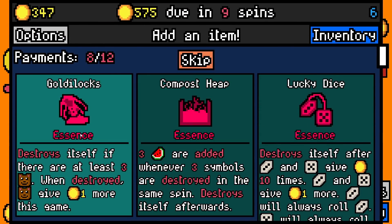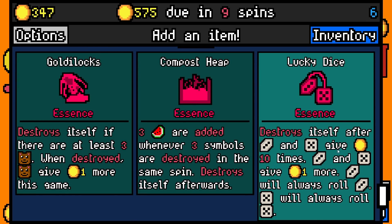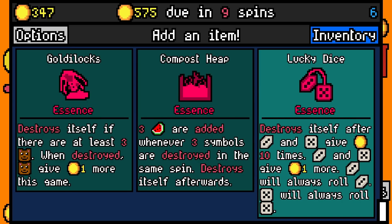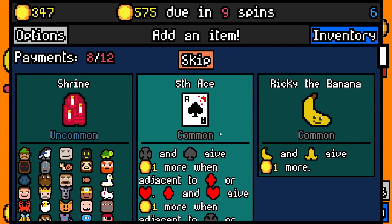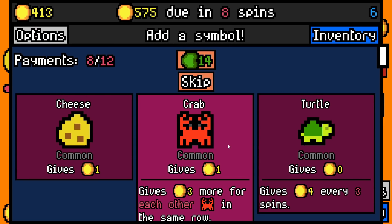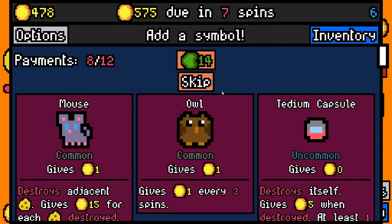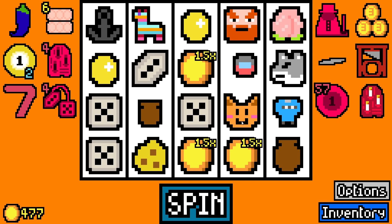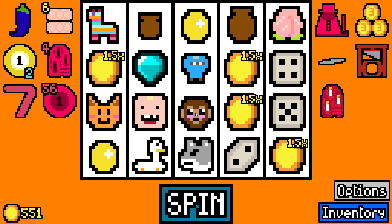The goose is only one value — so many one-value symbols in one place, it kind of sucks. We've got a lot of money though somehow. We roll 62, then we're going to pay 450 with 347 spare. Destroys itself after — three-sided dice and five-sided dice give gold ten times, give one more gold, so they'll always roll maximum for like ten spins. I'm going to add a pool ball, a pinata for the toddler again, and a shrine so that when we destroy certain people we get spirits — kind of good, right? Still need removal tokens.